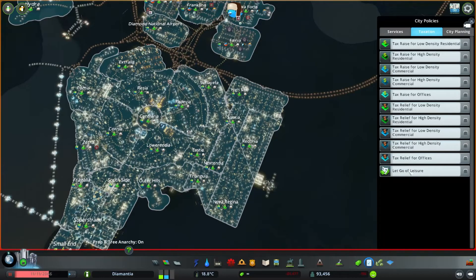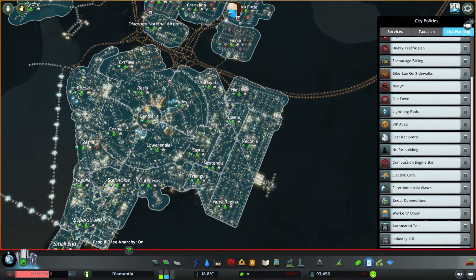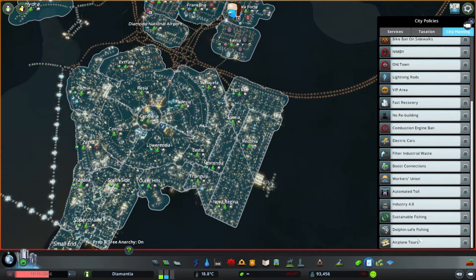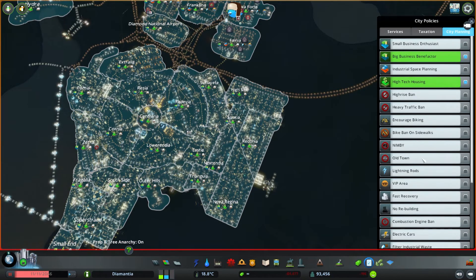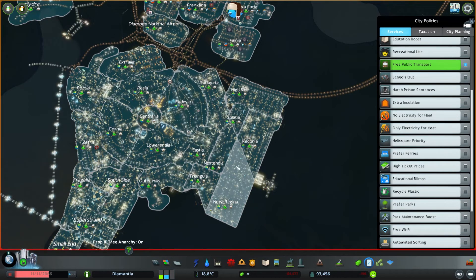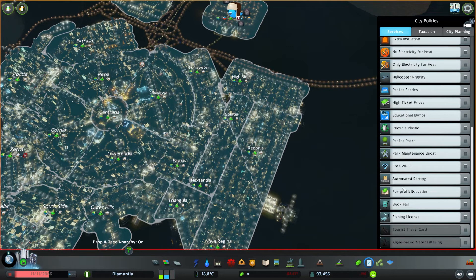Free public transport was already on from before. We have let go of leisure — I think that was one of the first things with the whole nightlife DLC. Then we have things about recovery, boosting connections, sustainability, green and park areas and stuff. I'm not going to look at these individually in each district right now because my districts are quite small, so I might join those into bigger ones.